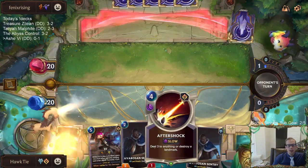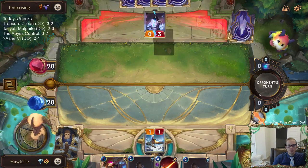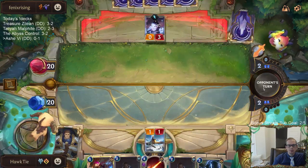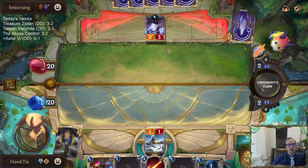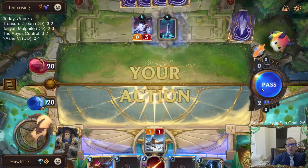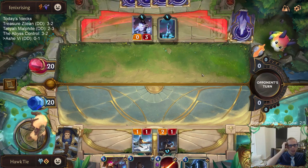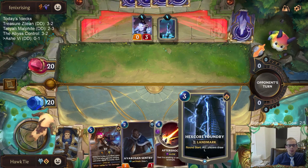Really glad we found the Aftershock — we have three Aftershocks to destroy landmarks, which is going to be pretty important against Star Spring. Their deck already draws lots of cards, Sir Ronka draws lots of cards. So with Hex Core Foundry increasing both players' resources, if they're also already drawing lots of cards, they can actually run out of cards in hand, so the Foundry downside isn't too bad.